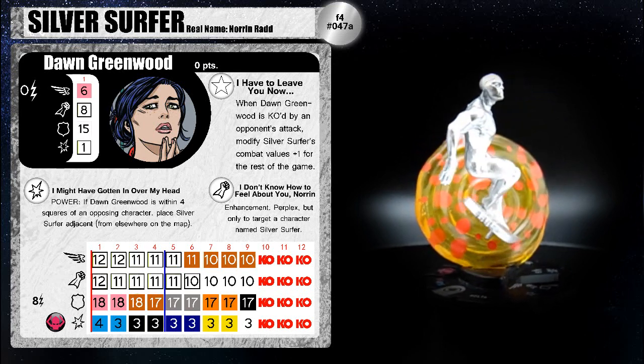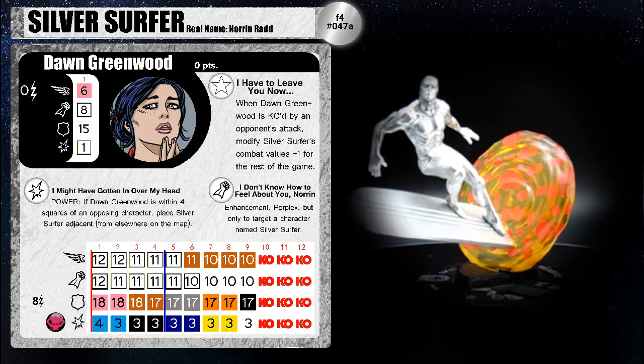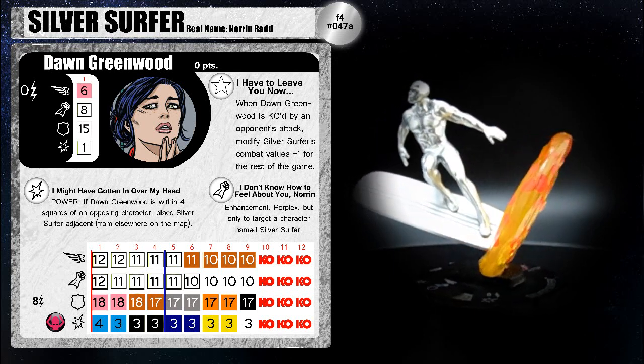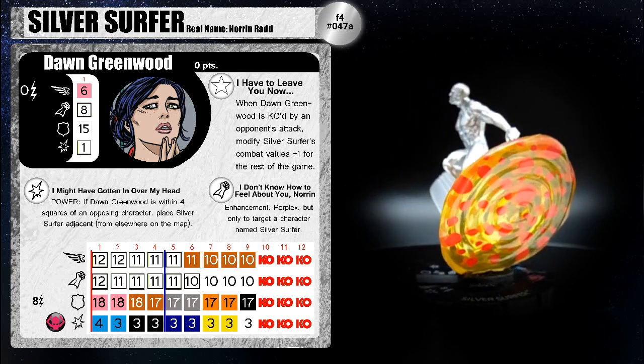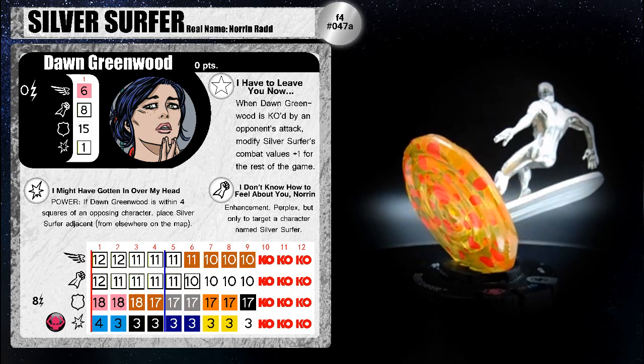Her special damage power is I Don't Know How to Feel About You, Norrin — Enhancement and Perplex, but only to target a character named Silver Surfer. So the ideal play is to give her the power action to bring Surfer in from across the map, Perplex him, and then use him to shoot somebody while he's standing next to her, then run away. Very, very nice.